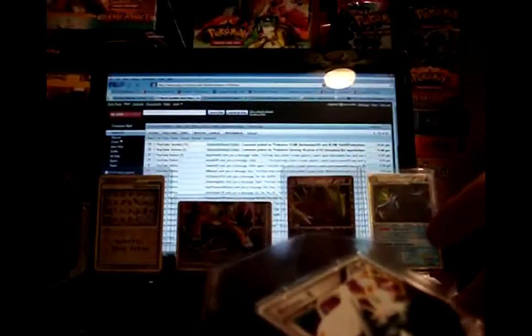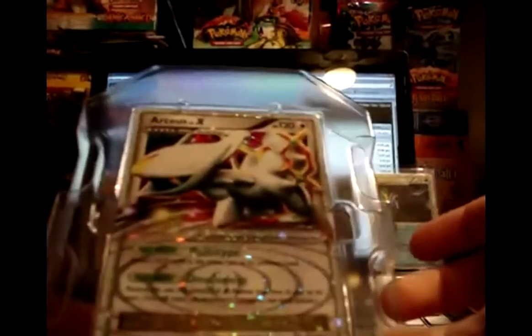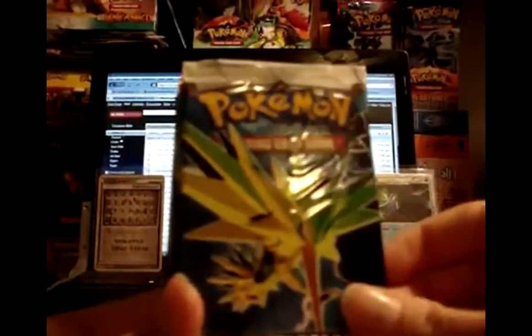Luckily I was able to find one last light green Arceus tin along the back. The Arceus that comes in this one is number 53. I'll go ahead and sleeve it. And then the packs we have: Pop 9, and two Arceus packs, both Zapdos packs. Wow, you get a lot of packs in the Arceus tins.